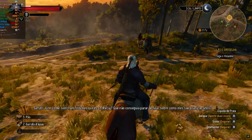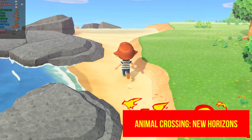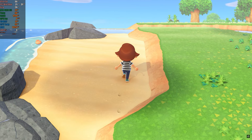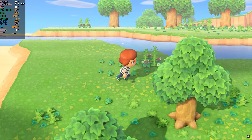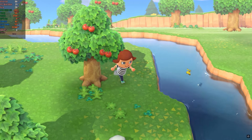Without further ado, let's start with our compatibility list. The first game tested was Animal Crossing New Horizons. Running the base version, without updates or DLCs, and no mods, the game behaved well, with no performance or graphical issues.